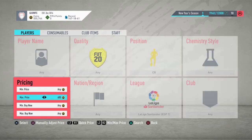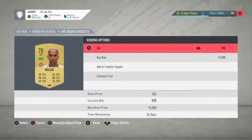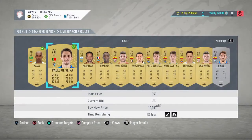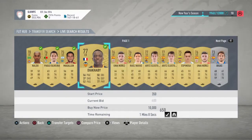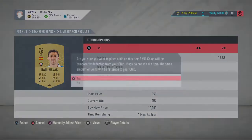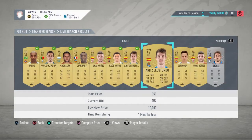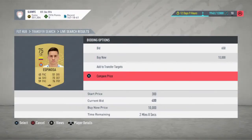Put the max price on 600 coins. So these players you will bid on for 650 coins. All of the silvers as well as bronzes — they all sell for a good price. So you're just going to bid 650 coins on all of these guys. You will pick up a couple of decent players. They sell for around 800 coins, meaning you are making 110 coins per player.